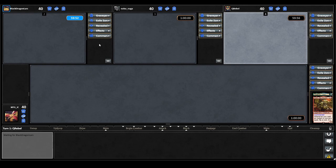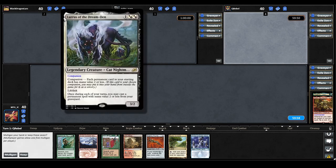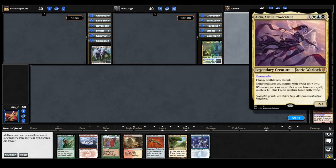Hey guys, I hope you're all keeping well. Let's see who we're playing today. It looks like we have Karlova the Ghost Council and we also have a companion in Lurrus of the Dream Den. We have EC Tyrant of Gaia Strait and finally we have Aleila Artful Provocateur.